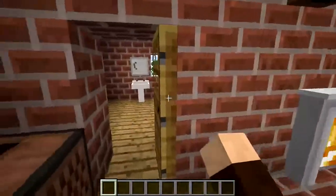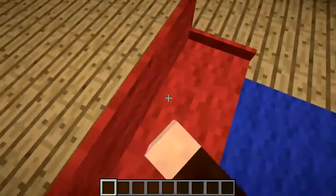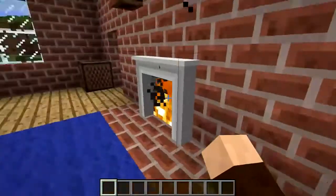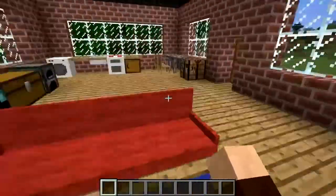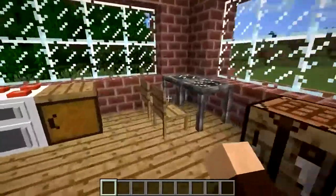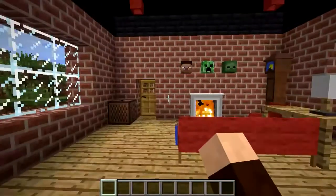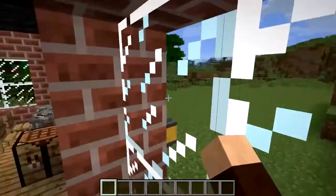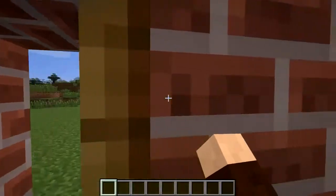So that's the furniture mod - you can actually sit on the furniture as well of course, like you can sit on the toilet. Let's sit on here. Chilling in my little pad. What do you think? Pretty sweet isn't it? So this is all craftable stuff with normal minerals. Recipes are going to be on the link as always.